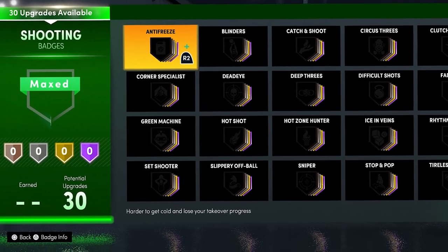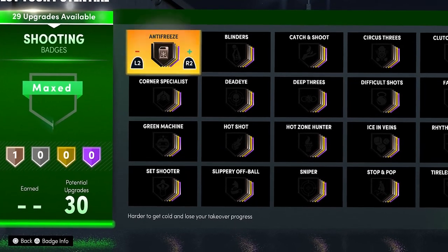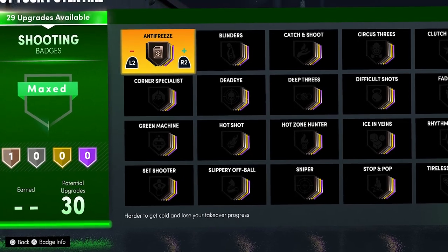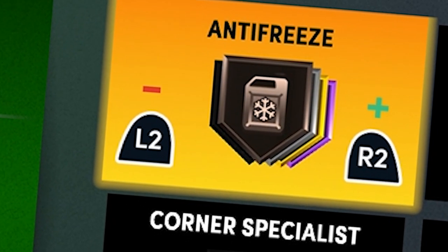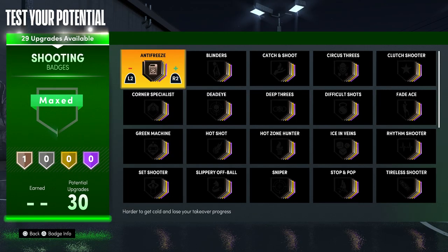First we're going to start with Anti-Freeze. This badge is not bad — it's not amazing — but if you guys have extra shooting badges make sure you put this badge on bronze. When you miss shots your attributes go down, but if you have this badge on bronze your attributes will not go down even if you miss five shots in a row. I would not put this badge higher than bronze.